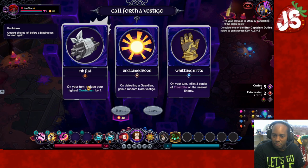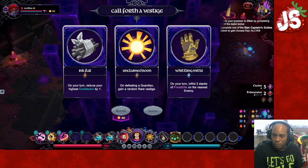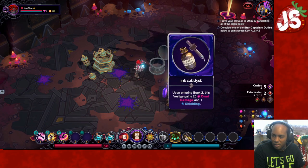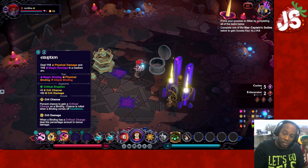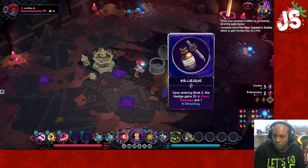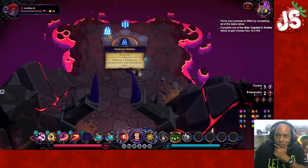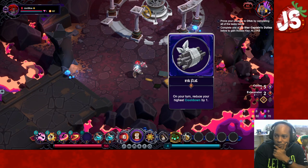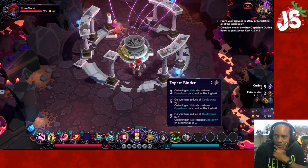I'm going to pick up Ink Flat because I want this. Do I want this? If I'm going to be lowering the cooldown or lowering the cost of all these, I may not need extra will. I'm going to need extra cooldown. Let's grab Cleave. Extra will or extra cooldown — I think I'm going to go with the cooldown for now.